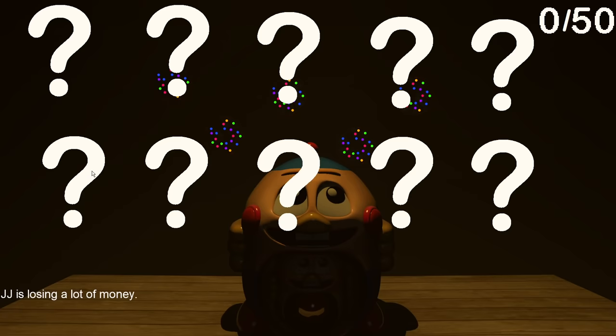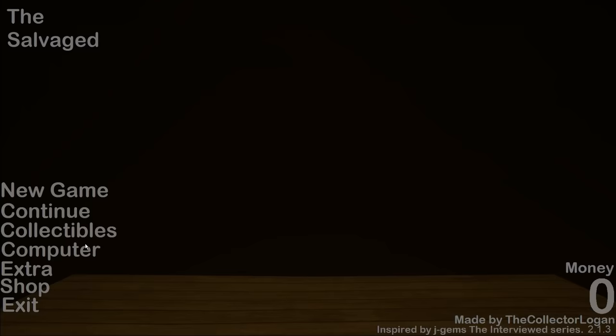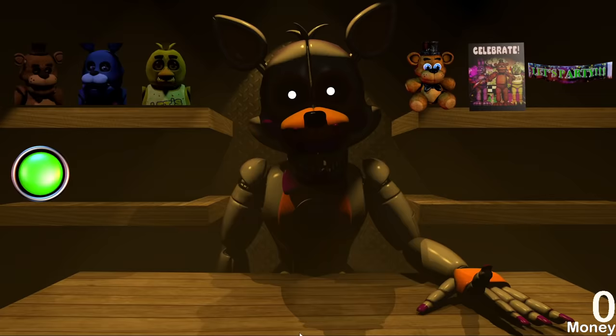What's on the computer? I'm literally hacking the mainframe — it says 'enter access code' and it showed a code on the menu. The extras section has Freddy, Jackobonnie, and what looks like Withered Foxy, but it's locked. The shop has Lolbit as the shopkeeper — you can buy different skins for characters, emotion sensors, Freddy plushies, a poster, and a 'Let's Party' banner.